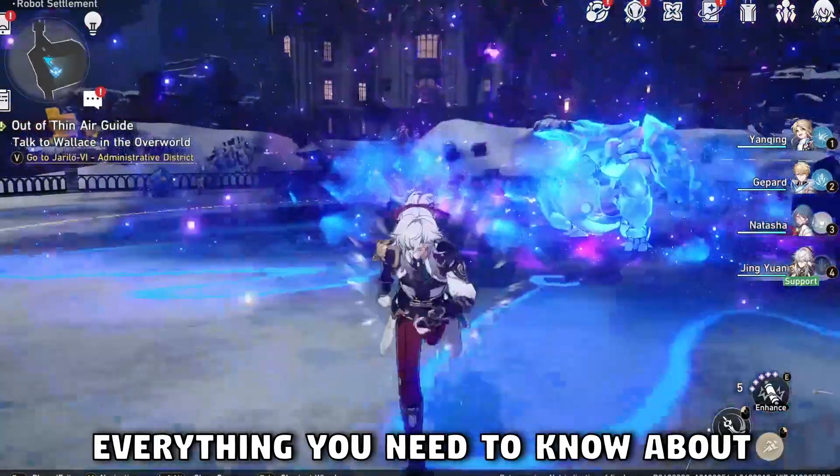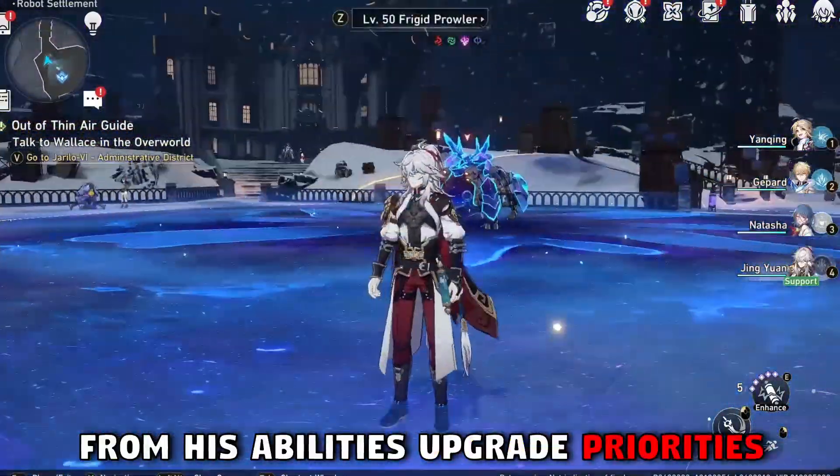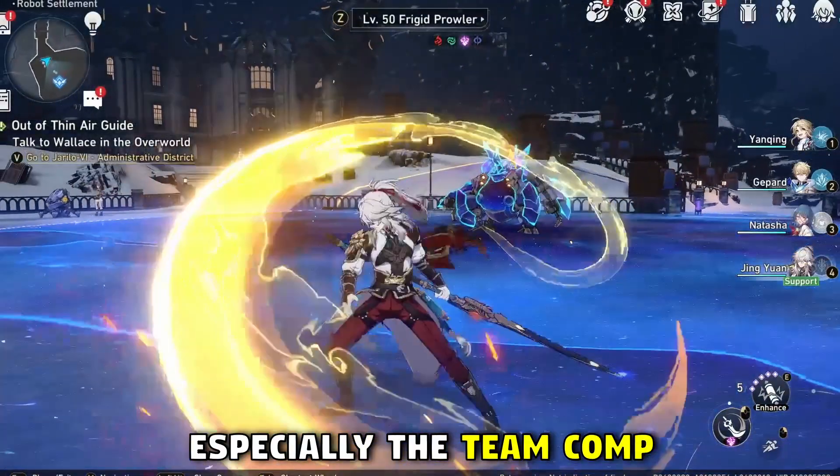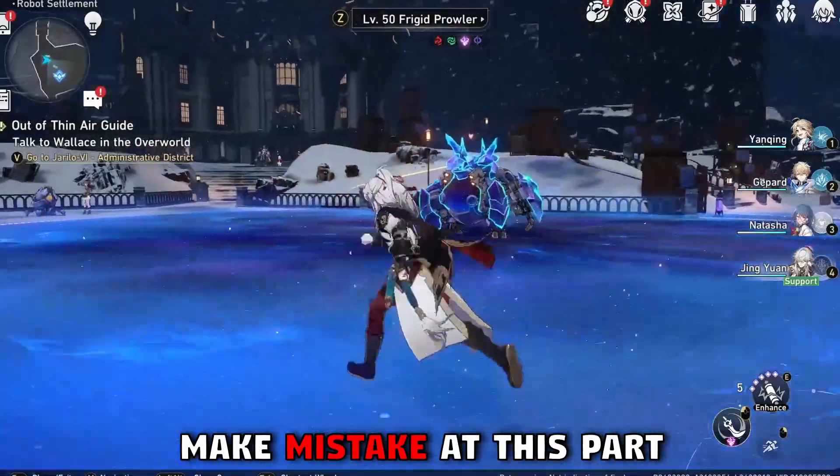Hey guys, today I'm gonna tell you everything you need to know about Jingyuan — from his ability upgrade priority to team comp, light cones, relics, and Eidolons. Especially the team comp, because a lot of people tend to make mistakes at this part.